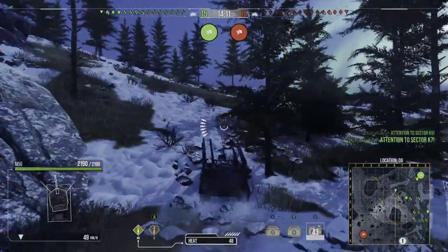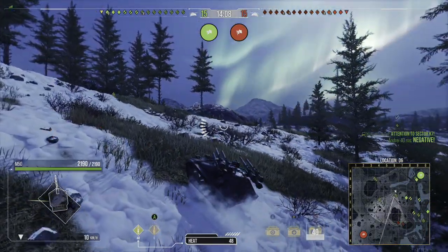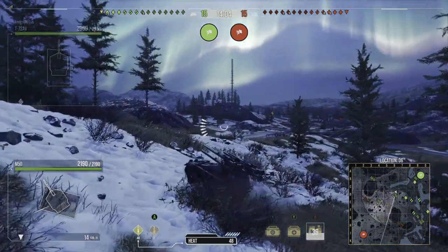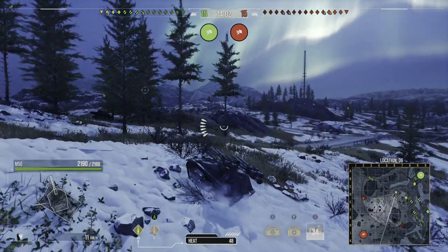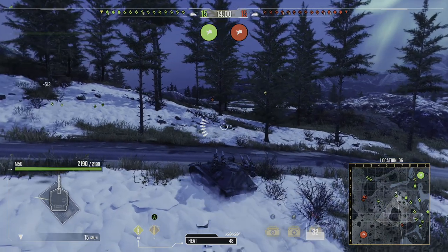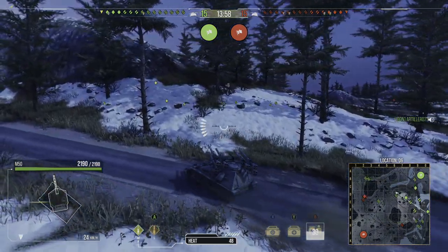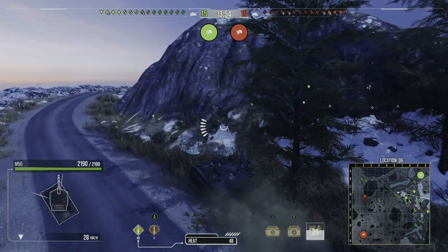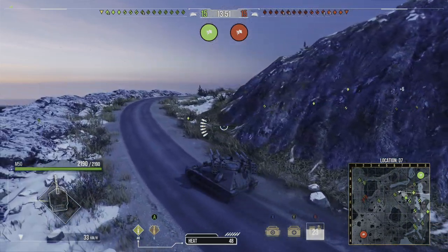It has a hull traverse speed of 38 degrees per second and a turret traverse speed of 30 degrees per second. The turret, which mounts the six guns on top, only goes about 40 degrees to the right and 40 degrees to the left, so you have to be careful about getting circled by fast light tanks like the Armadillo.